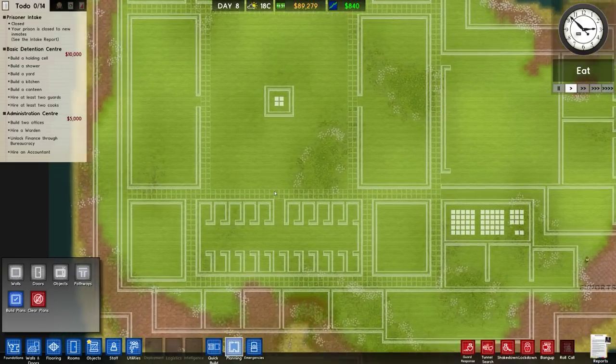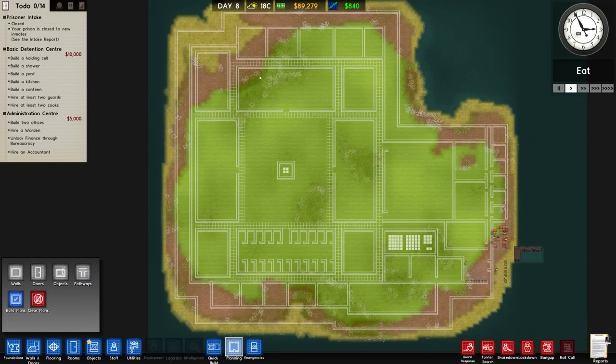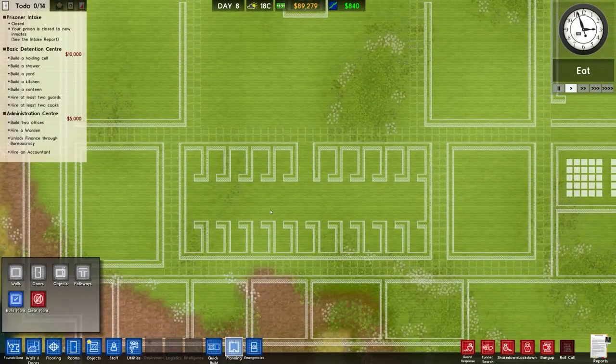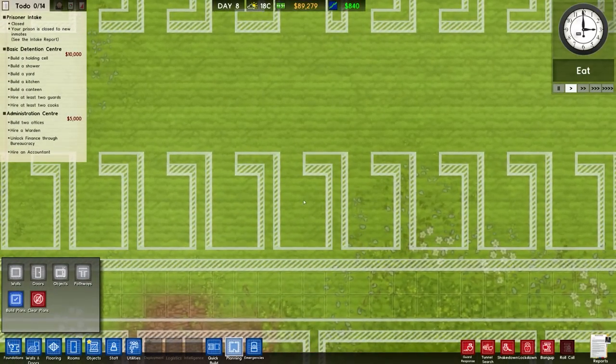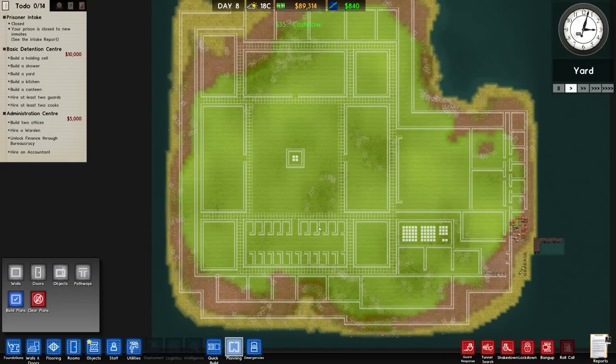Just to clarify, this is a high-risk facility. Each cell block — and there are four of them — has a total capacity of 21, so 84 capacity in total rather than the 20 I originally mentioned.